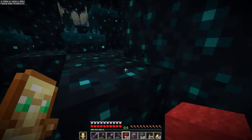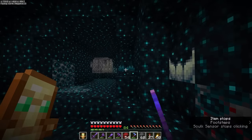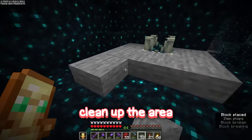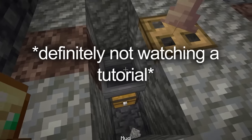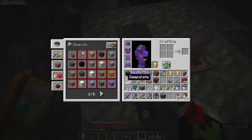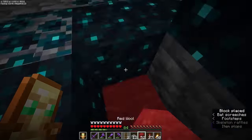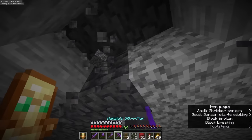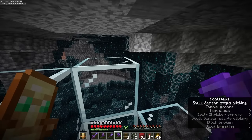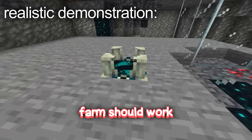I'll start by clearing out all of these skulk sensors - please don't set off the shrieker - and clean up the area where we're going to build the farm. We've broken into a new cave. Please don't be any shriekers around here - oh, that's not good. There goes our first warning.